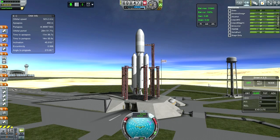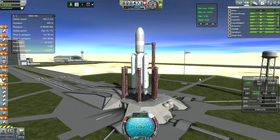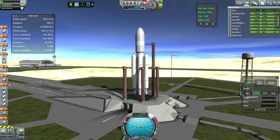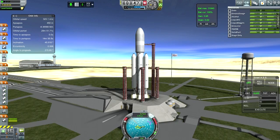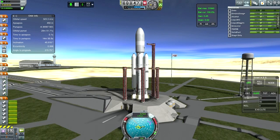Maybe it's just that my persistent file is so big and has so much stuff in it. Alright, here we go — let's try this launch. Still have to figure out what's with the launch clamps. I wonder if the stock launch clamps have this problem or whether it's just FASA launch clamps. Launch clamps are off, but we've still got communication.